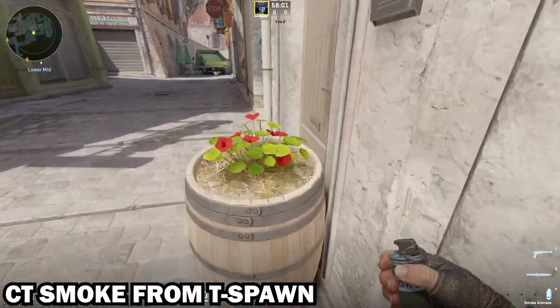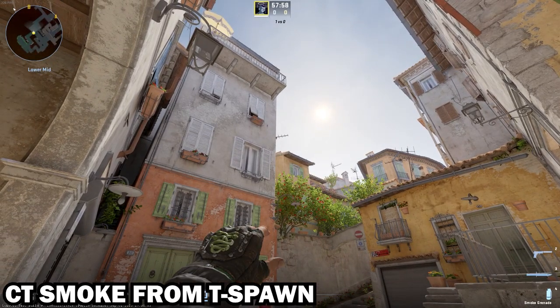This first one smokes CT all the way down from the pawn and you have to do a little bit of a jump throw.